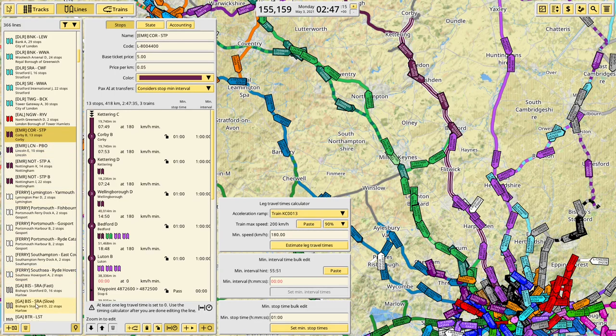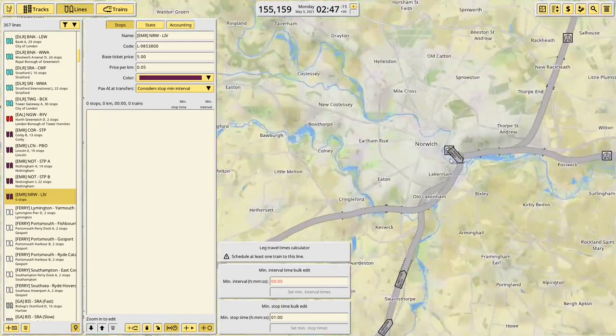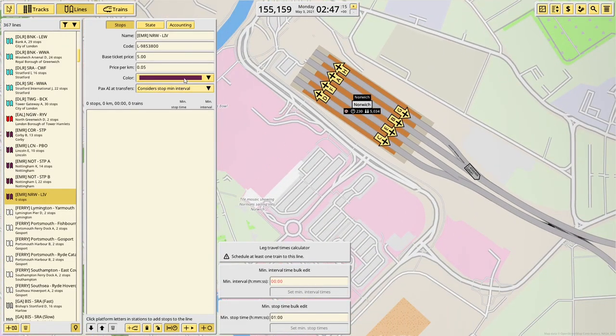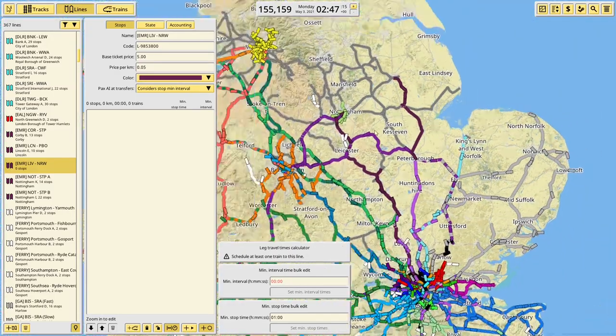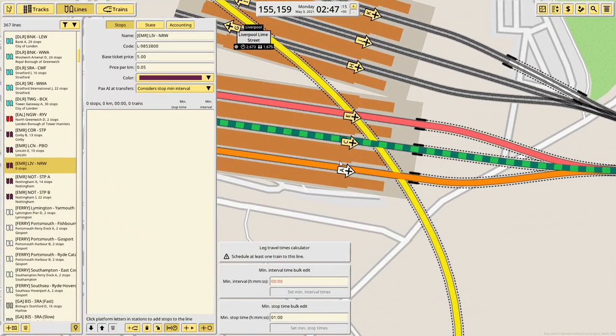I'm running Liverpool to Norwich, which is NRW apparently. I think I might run the other way — because I think I gave myself a spare platform at Norwich if I remember correctly. No I didn't, I lie. Okay, we'll run Liverpool to Norwich then. I'm sure I can work out a platform allocation at Liverpool that will work. It's going to have to share with either Transport Wales or Northern. Northern has a very short turnaround I think, so we'll share with Northern.